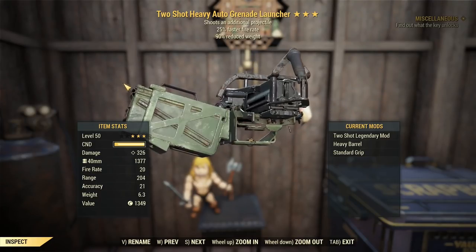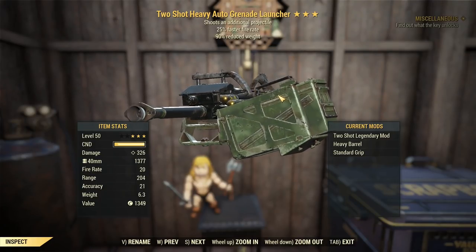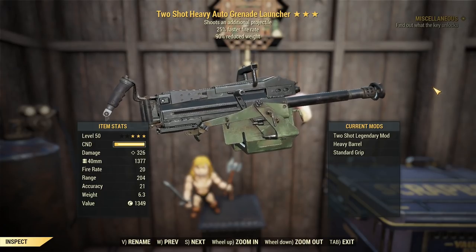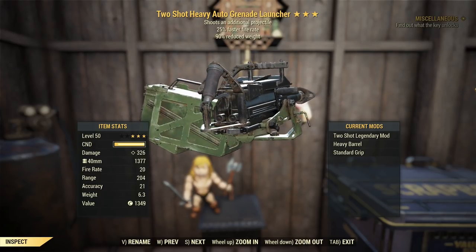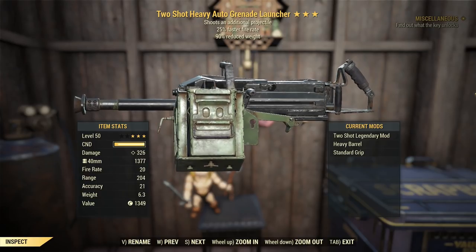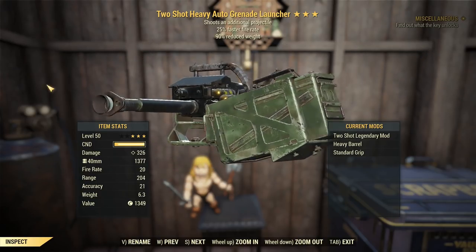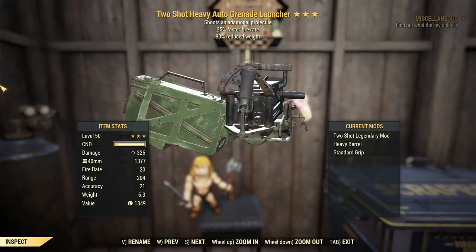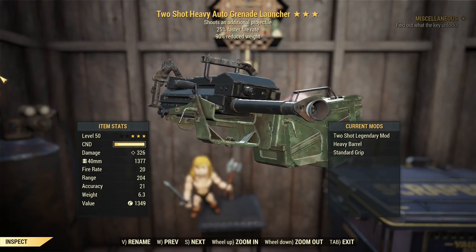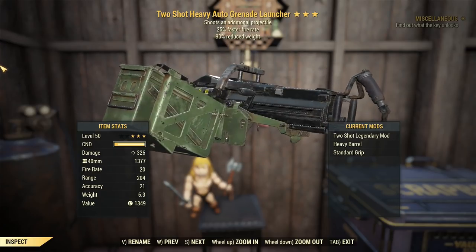G'day, this is Captain Noob, and this is a two-shot auto grenade launcher with 25% faster fire rate and 90% reduced weight. As part of my new PTS approach to the weapon spotlight series, this one was a request. I'd like to remind everyone to keep it to a two-star maximum because I'm not gonna sit here re-rolling the same weapon to get three exact rolls - I've got things to do. Just the first and second, or maybe first and third legendary effect, and that'll be good.